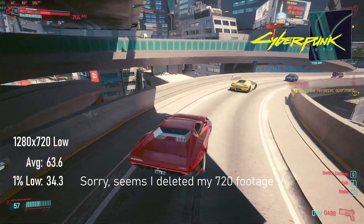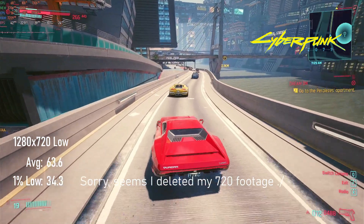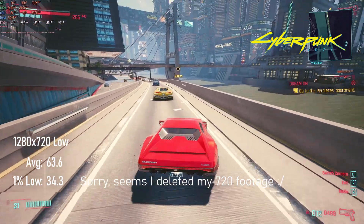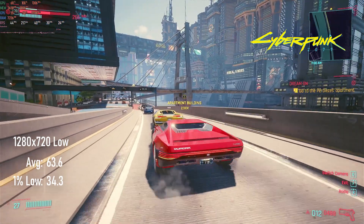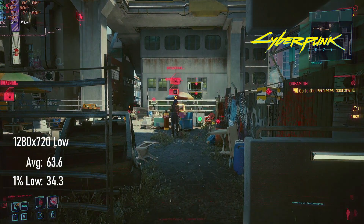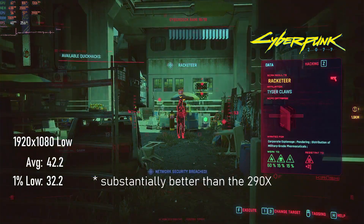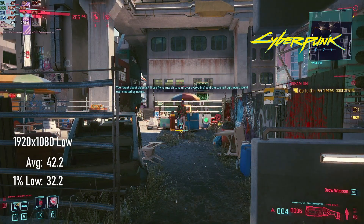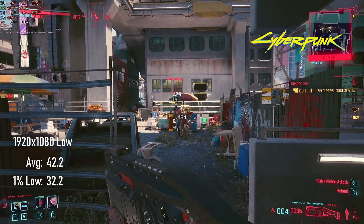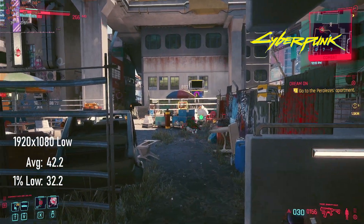Cyberpunk 2077 at 720p resolution actually doesn't offer very different performance with the RX 480 from the considerably older R9 290X, with averages of 63 and lows of 34. The 1080p results are substantially better — averages on the 480 break 40 FPS, and 1% lows don't dip below 30, so double-buffer V-Sync on a conventional TV or monitor should be a viable option and give reasonably smooth gameplay.